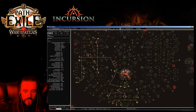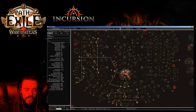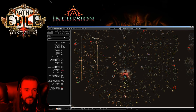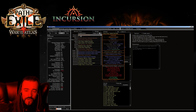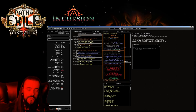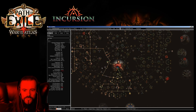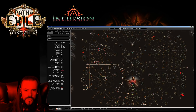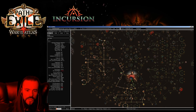The Starforge version of the Cyclone Slayer build packs a little more damage than the Disfavor, simply because the Starforge itself does around 100 more DPS — around 700 DPS while the Disfavor is around 600 DPS. So just more damage for the Starforge with basically the same tree and the same skill gems. For both versions you're going with physical damage nodes, life, all the leech you can get, and as much attack speed as possible. We also take Resolute Technique to hit all the time.